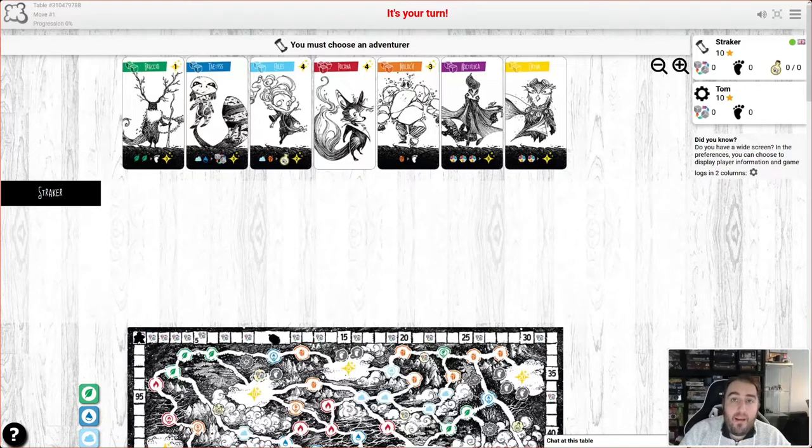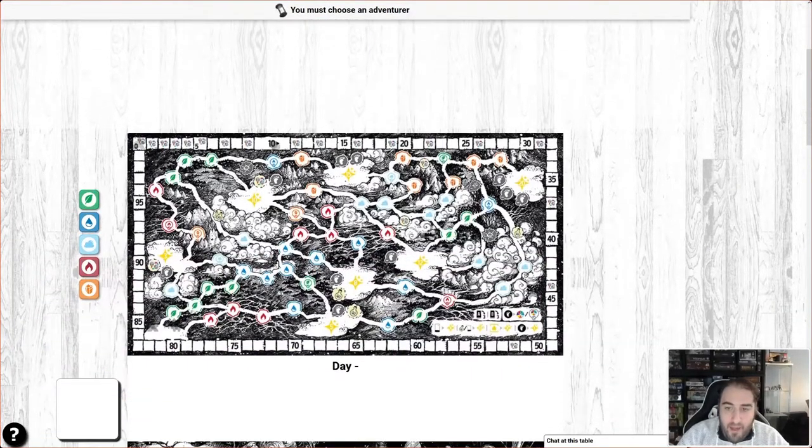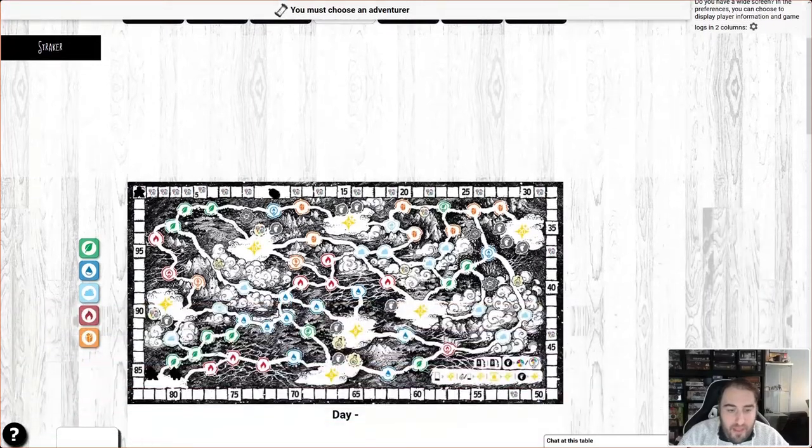Hi folks, my name is Steve and today we are playing Glow. This is a card drafting, dice rolling, engine building game where you're going to essentially draft a card and some dice, roll those dice, and then plug all those dice into your various cards. At the top of the cards it tells us how many dice we get for that character, and the important bit down the bottom tells us what dice faces we need to roll to trigger those abilities.